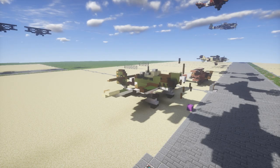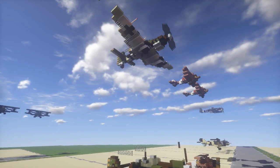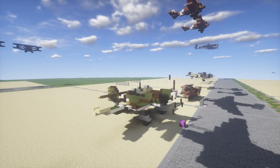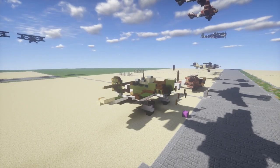This build is designed to be the landed version of the aircraft. There's also an airborne version tutorial available — check the cards in the top right, the description link, or my World War 2 playlist. This landed version looks completely different from the in-flight version. If you want to make the Stuka flying, check out that one. If you want it landed at an airbase, this is the perfect tutorial.